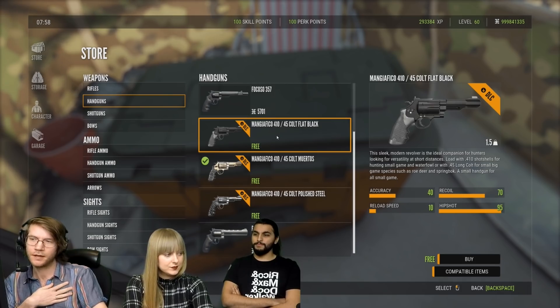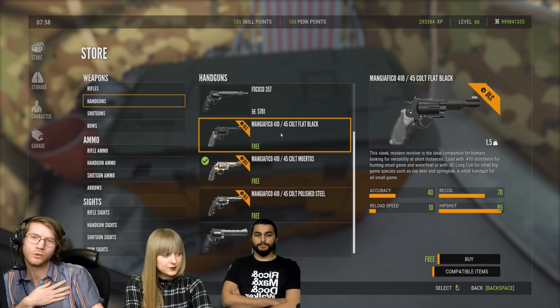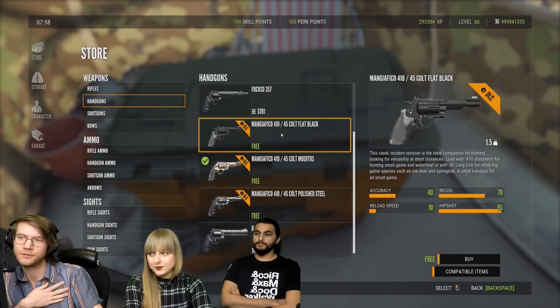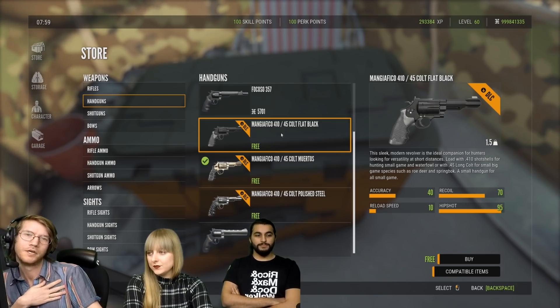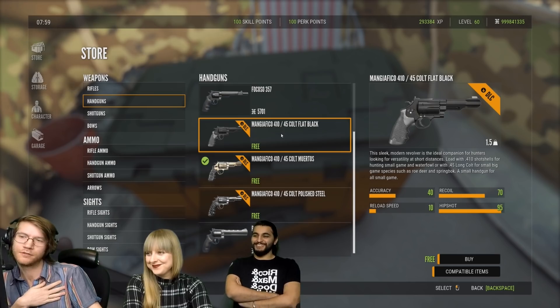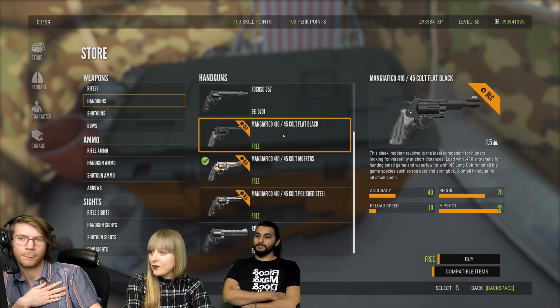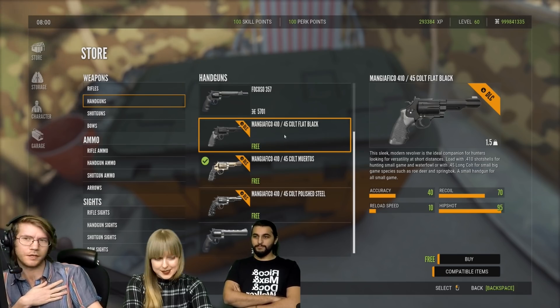For the second gun, we're looking at the Mangiafico 410-45. This is a gun you can load with either 410 birdshots or 45 long colts. If you load it with birdshots, it's good for ducks and rabbits. If you load it with the long colts, you're looking at a very potent gun that will take down up to whitetails, but is going to be a coyote killer. It's a very interesting handgun, and it might solve a lot of our problems, because now we don't need to carry either the .22 or a shotgun for rabbits.